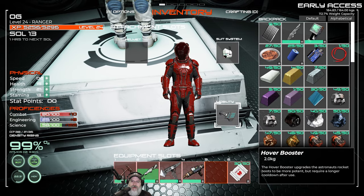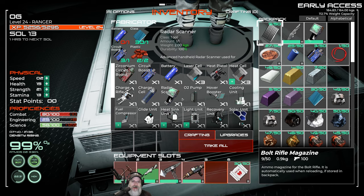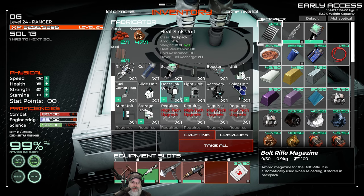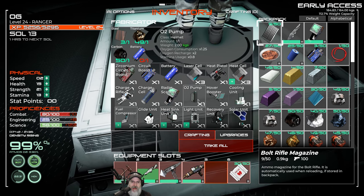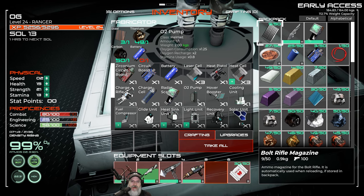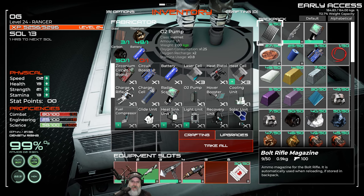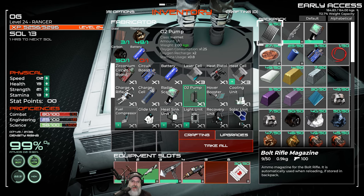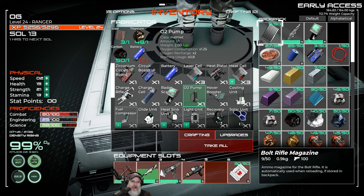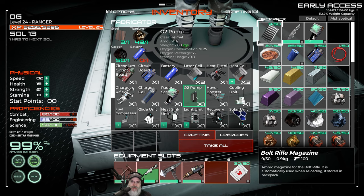Let's put this in our mobility slot. Nice. And then what do we want to do for our helmet upgrade? Let's take a look at the options again. So this is a helmet upgrade — it reduces oxygen consumption 1.25, but with the trade-off of recharging twice as fast and a little less stamina usage.